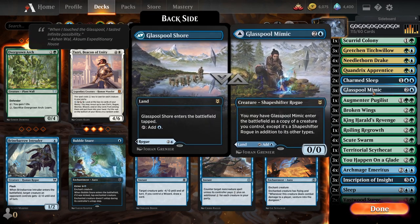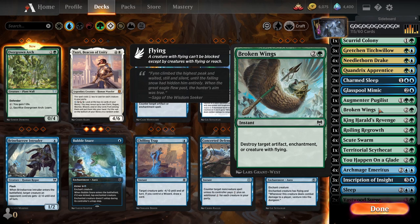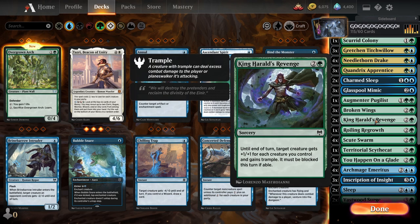Then we got the clone land, because of course I'm not gonna not clone stuff. Then we got Augmentor Pugilist — it's still one, he's just still not that good. Then we got Broken Wings, obviously take care of something problematic like the Valkyrie enchantment or pretty much any of the white class cards, or a flyer. Then we got King Herold's Revenge — this is hilarious. Plus one, plus one for each creature you control, so with Scute Swarms that could be huge, or just with normal gameplay, pretty big. It gains Trample and has to be blocked this turn. If they only have one giant flyer they're winning with and you force them to block with it, that is way too funny. I tend to run only one or two because early game it's useless.